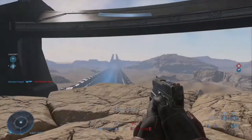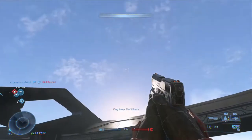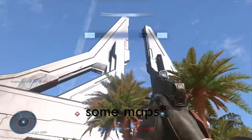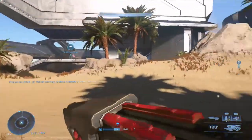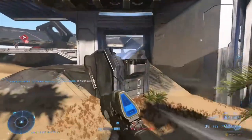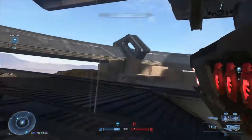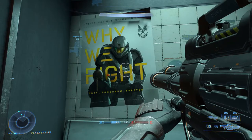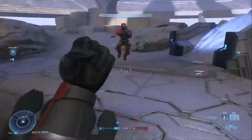The maps are very well made and there are so many different ways to approach combat situations. There are different vents in each map that you can use to reach different areas faster. It's really cool how some maps tie in with older Halo games — like the map Streets, which is set in New Mombasa, the city from ODST, and you can see the space elevator from Halo 2 and ODST. Overall the maps feel like Halo maps, compared to how I personally felt about some of the Halo 4 and 5 maps.